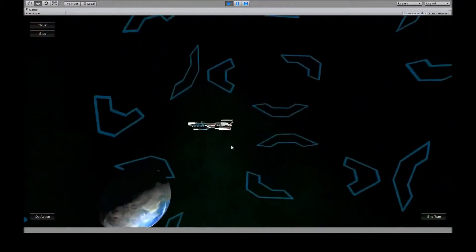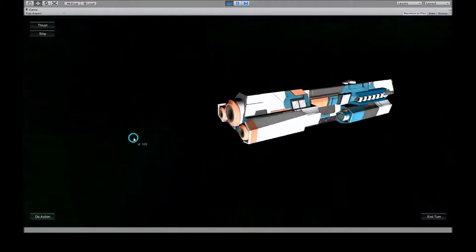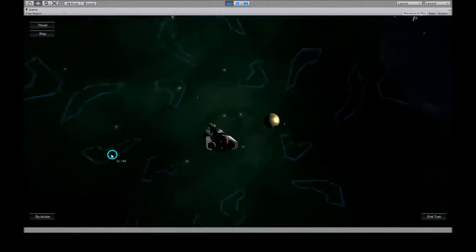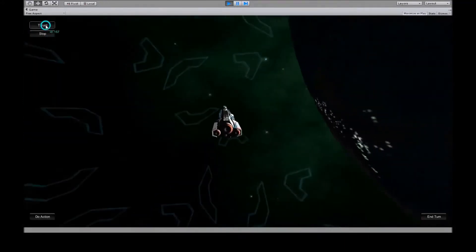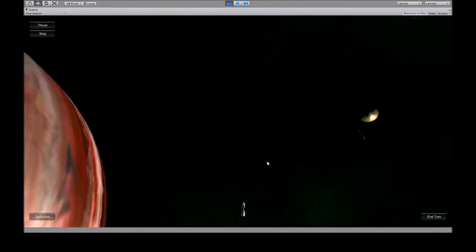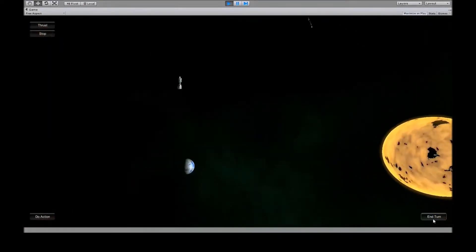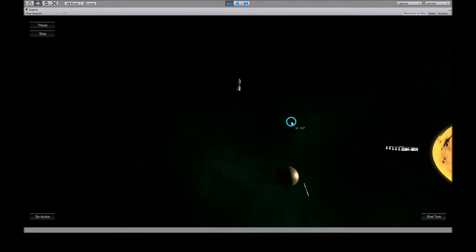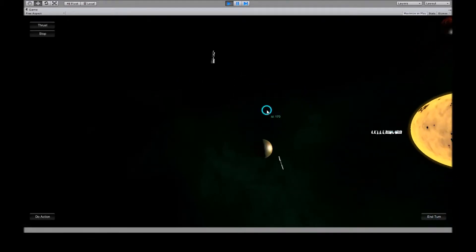If you want to stop orbiting, you just select the planet and fly away from it. Let's fly out into space here, and then end the turn — now we're kind of parked out in space.